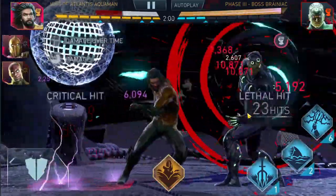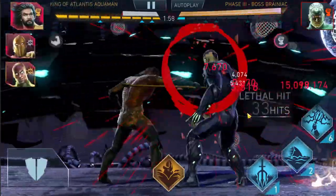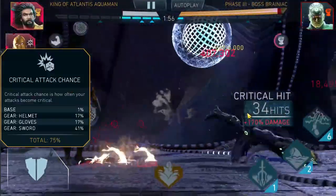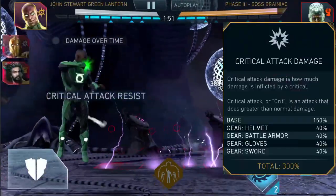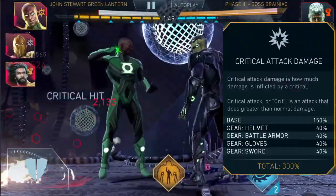Hello ladies and gentlemen! Sigvalgrim here and welcome to Crit Chance and Crit Damage in 19 Seconds! Critical Attacks do more damage than normal ones. Your Crit Chance is your chance to trigger that kind of attack. Your Crit Damage is the amount of damage increase you will receive if you trigger that kind of attack.